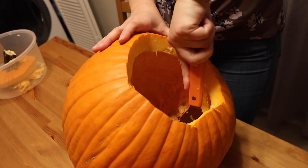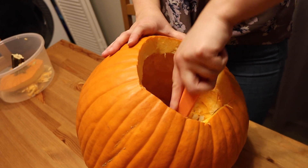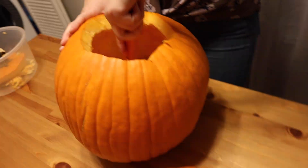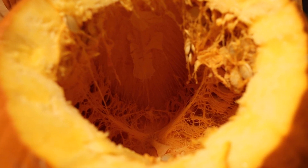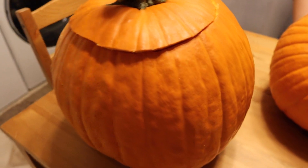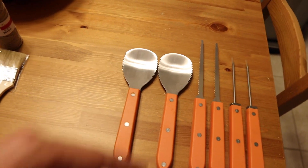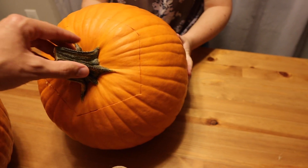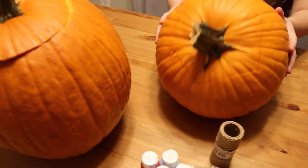So Brennan has got her lid off and she is carving away inside that pumpkin, and that utensil is working surprisingly well. And I have my lid right here — I'm pulling it off. And there's the inside of a pumpkin. So we are all done cleaning out the inside of our pumpkins, which actually did not take very long at all with these utensils. So I'm very happy that we got those. Brennan was a little bit concerned that she wouldn't be able to put her lid back on just due to the angle of the pumpkin, but it's okay.